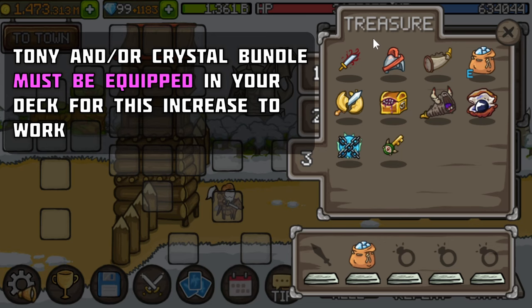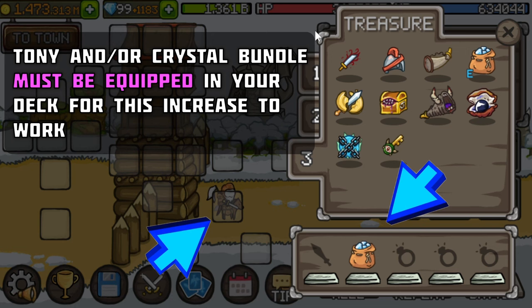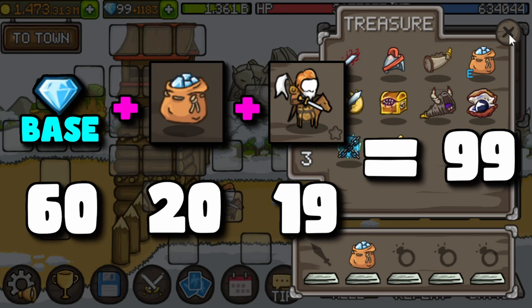Please note that in order to gain this effect, you must have Tony and Crystal Bundle equipped in your deck while you are earning crystals. With both of them equipped, the maximum amount of crystals you can hold will be increased to 99 White Crystals, which will allow you to purchase most of the stuff in game.